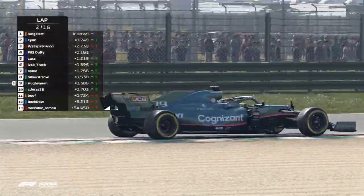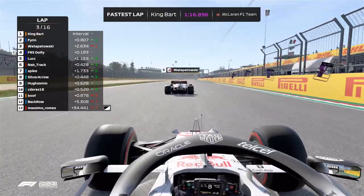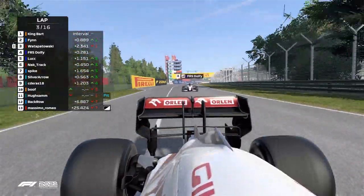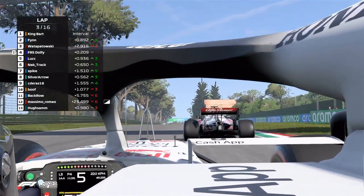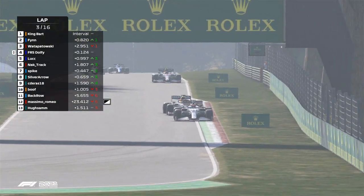Silver Arrow sweeping round the outside of the Aston Martin there. You can see this is an example of the differing tyre compound doing wonderful work for these guys in the early part of the stint - for those on the softs, at least. And now we see Dolphy lining up a move on Watsbyowski - another instance of a soft tyre runner chasing after a medium tyre runner. Whereabouts does that damage come from? Is that the reason why Hugh Sam was falling down the order quite so quickly compared to everybody else?